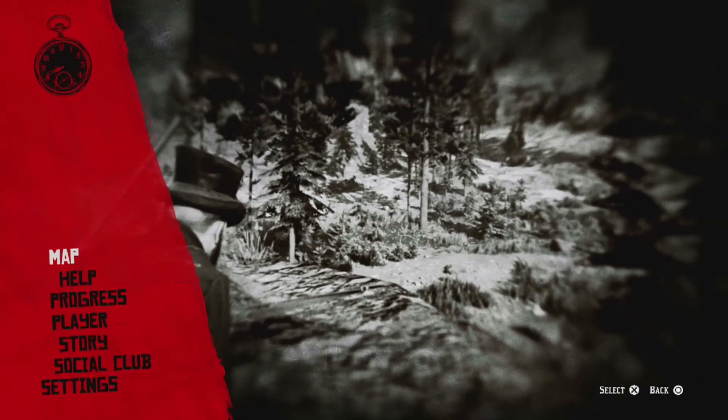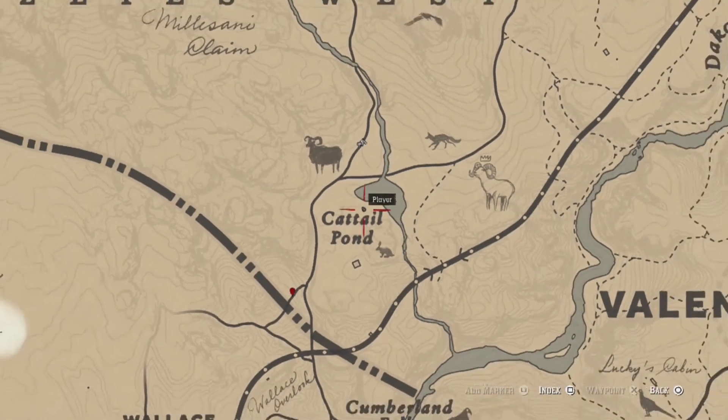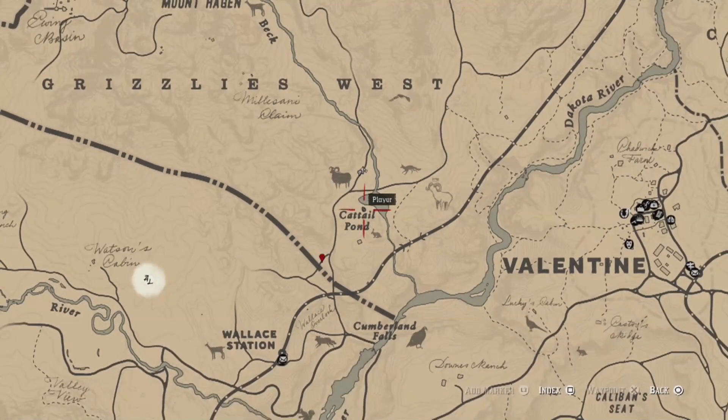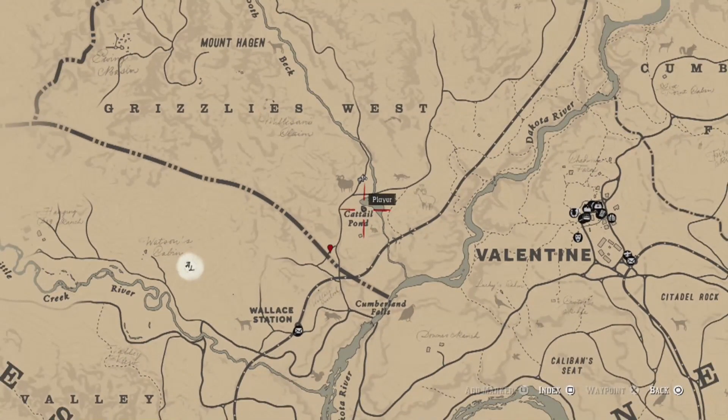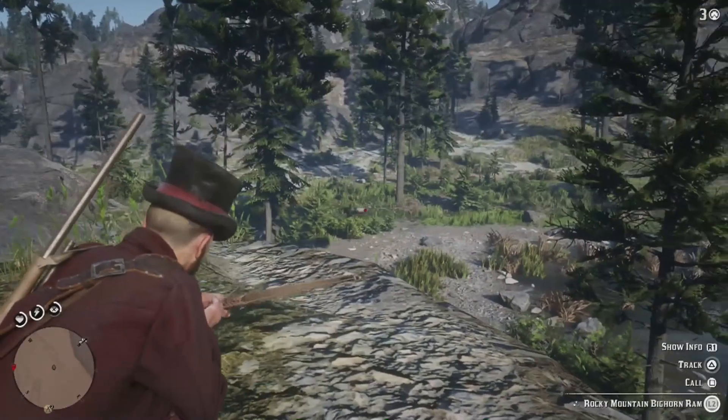We looked for them and it turns out you want to go to Cat's Tail Pond, west of Valentine. It's not only good for rams — there are also a lot of elk there. And I spotted one.